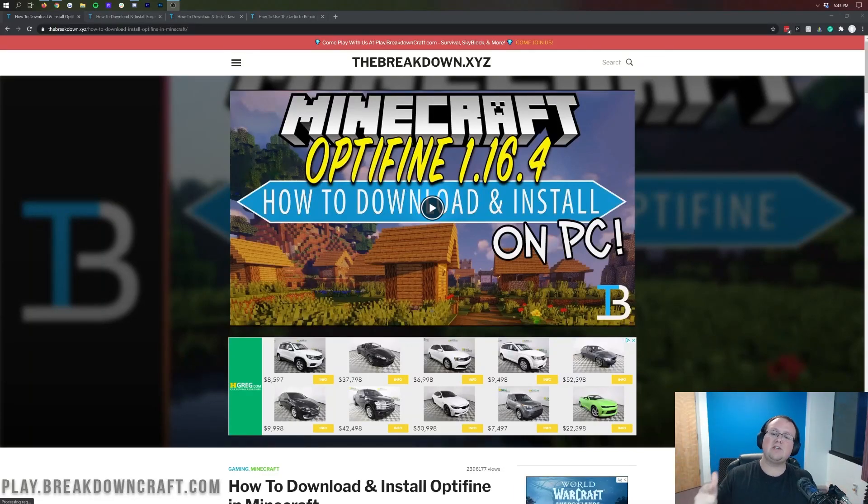Hey everyone and welcome back to the breakdown. Today I'm going to be teaching you how to download and install Optifine with Forge in Minecraft 1.16.4 — basically how you can get Optifine working with other mods in Minecraft. We're going to be going over every single step, from downloading Optifine to downloading and getting Forge, to then adding Optifine to Forge.